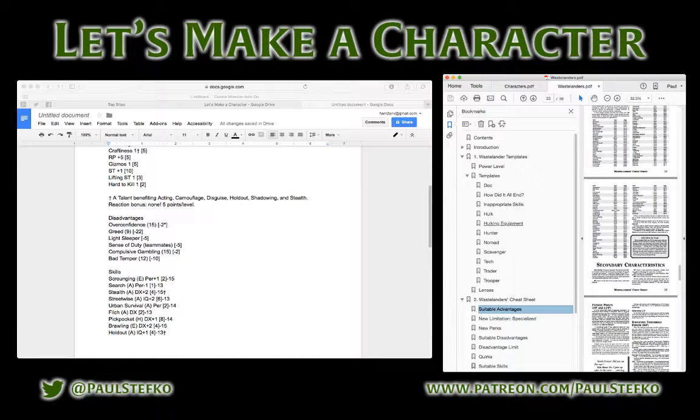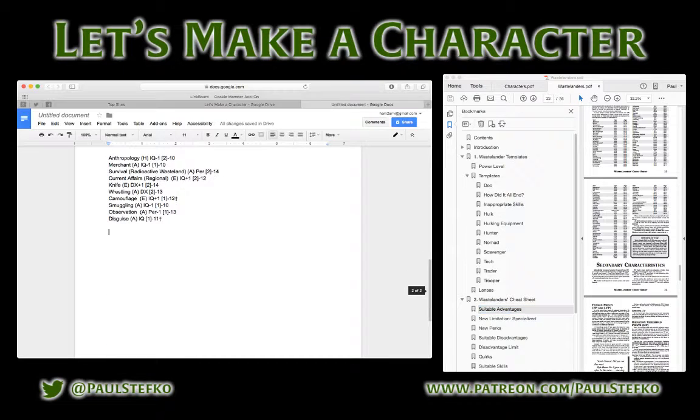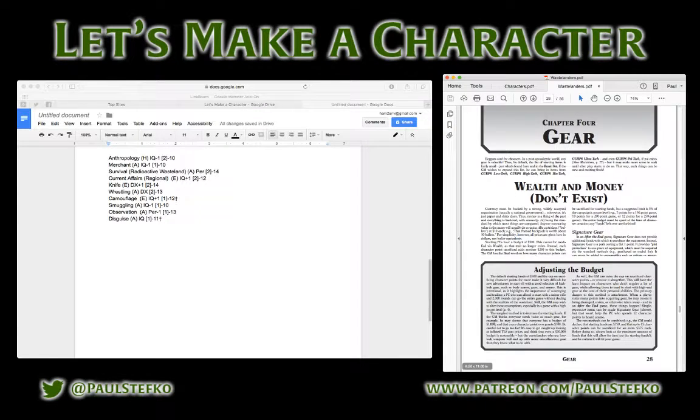What I'm going to do is spend an extra point on what's called spending points for cash. In After the End, you only start out with $500 worth of gear, and you're allowed to trade points for cash — each point gets you another $250. I'm spending that one point on cash, giving me a total starting gear budget of $750.